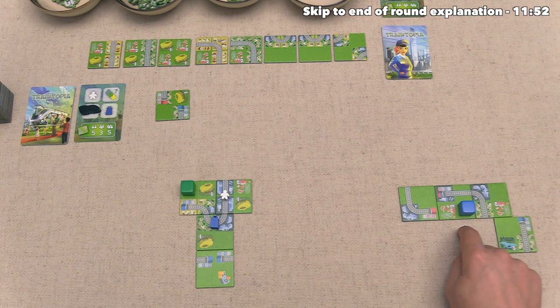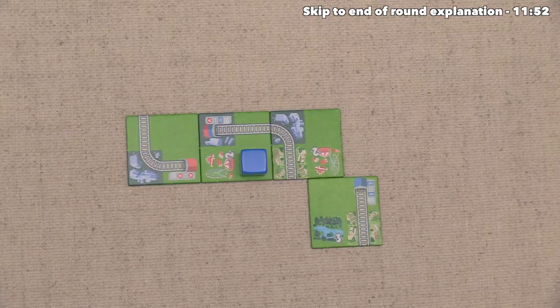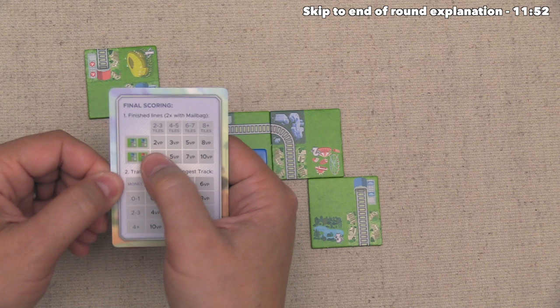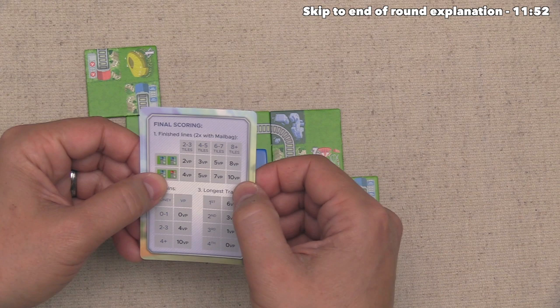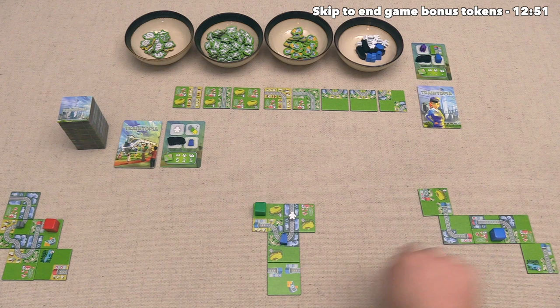Now that green is done with their turn, the blue player can go and they could take either this train or this tile. They've decided to grab the tile and add this right over here. That is going to complete this piece of track, and remember, at the end of the game, if you have at least two tiles, you will get points. They have two different colored stations which means that is going to be worth four points to them at the end of the game. If they put a mailbag there, that would be worth an additional four points to them. They still have three overall tracks that they can extend, and this one will not get longer.